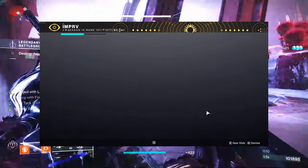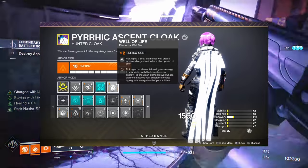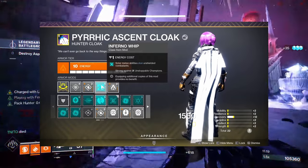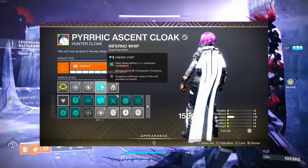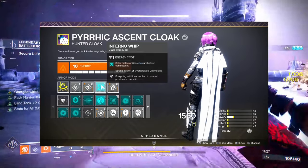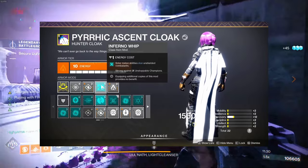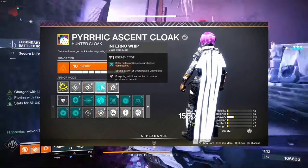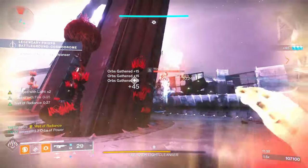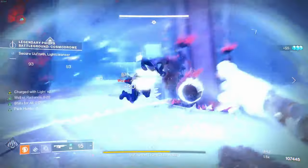For the cloak we're using a solar cloak so we can have Well of Life — picking up a solar elemental well grants increased regeneration for a short period. For the seasonal mod we're using Inferno Whip, which makes the knives hit incredibly hard and stagger everything. Solar melee abilities stun unshielded combatants and will stagger any champion, though it won't fully stun them.